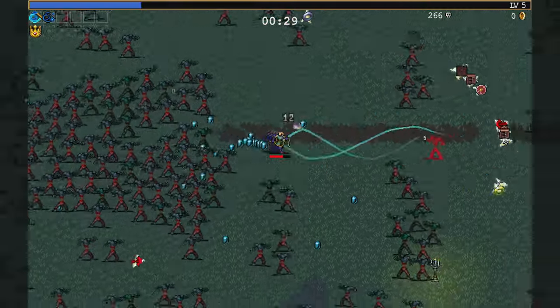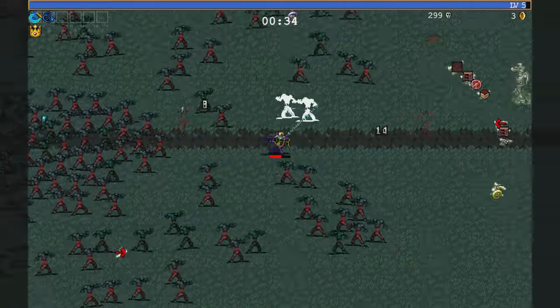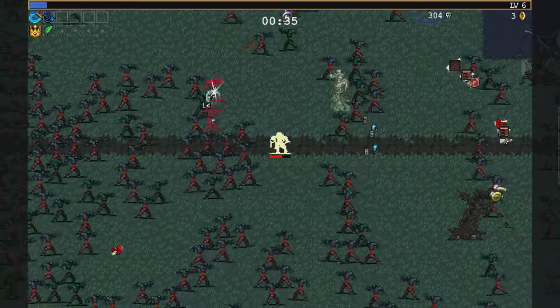Nice damage up. You can't flip it around — it fires off in one direction, which just makes it very funky to deal with. Spinach is good.